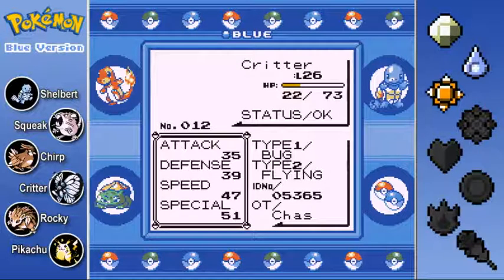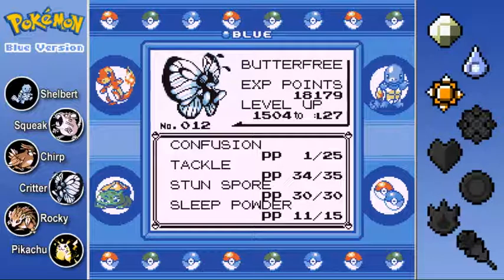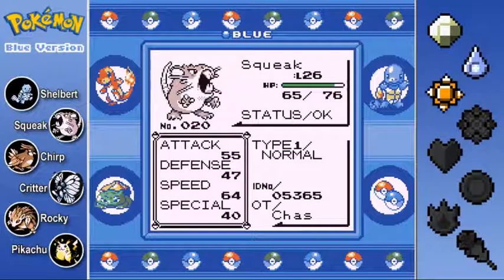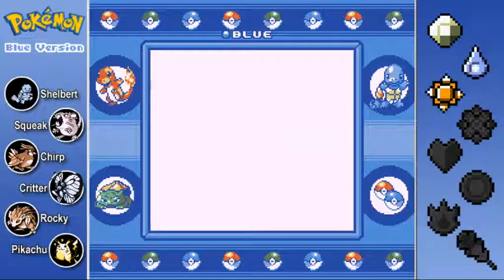Next we see Critter, the level 26 Butterfree. The special stat is now above 50, which is definitely nice. We've got Confusion with one PP left. He's also got Tackle, Stun Spore, and Sleep Powder. Next here we have Squeak, the Eradicator, at level 26. Look at the speed of 64. Attack 55 - this guy is fast and he hits pretty hard. He's got Hyper Fang, Quick Attack, Tackle, and Tail Whip.